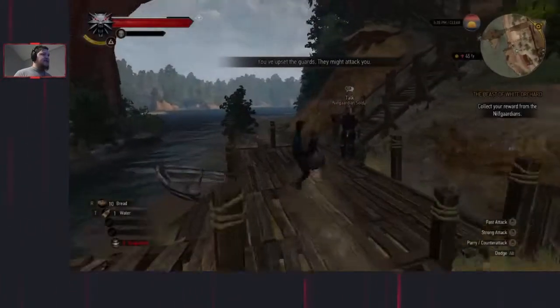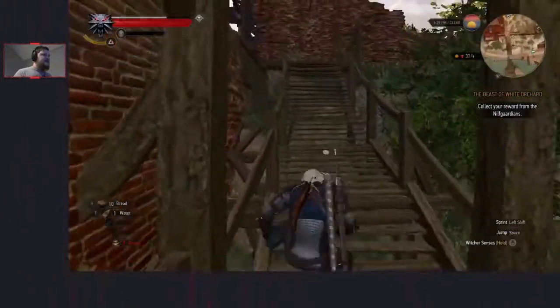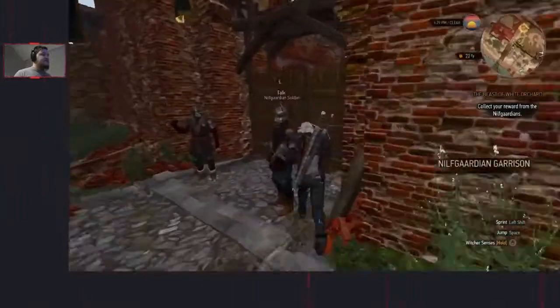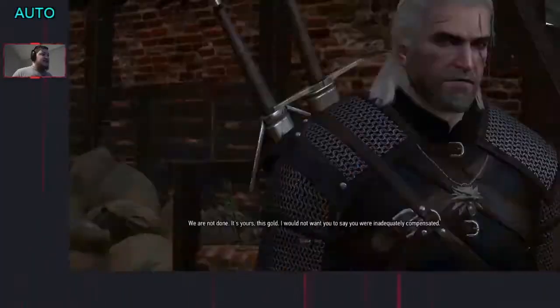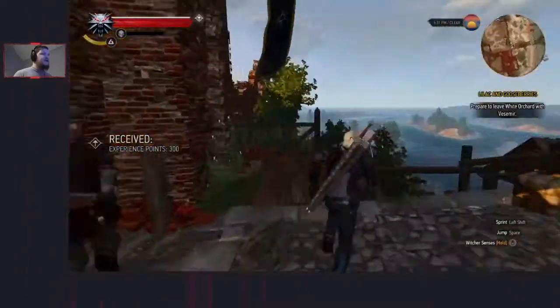Teleport to here. If you punch there it's a bit of a risk because there's guards there - I wouldn't recommend it. Speak to him, spam 1, and that will complete that quest. We'll know where Yen is. Go back to the inn.